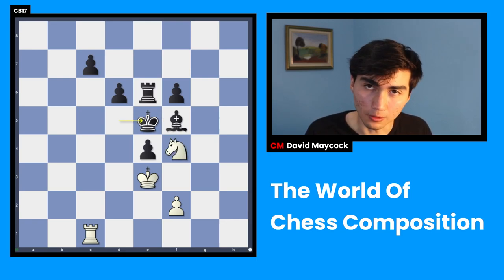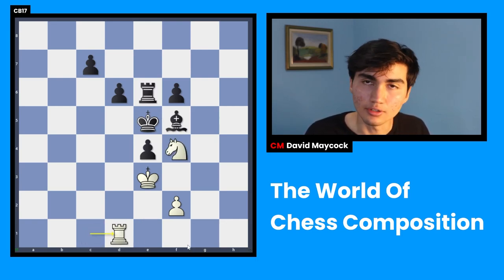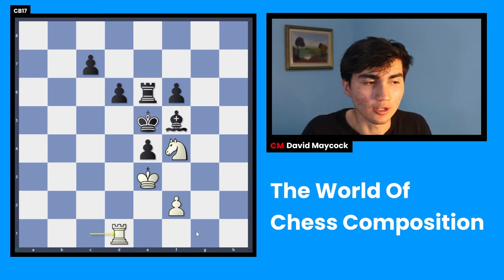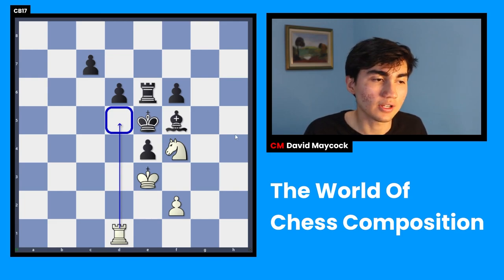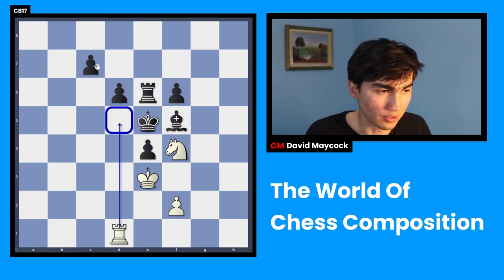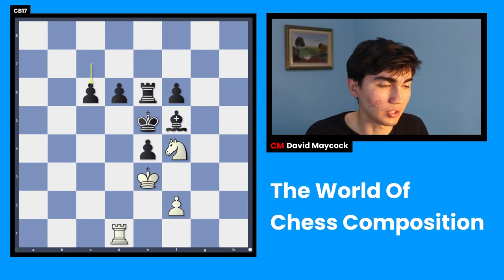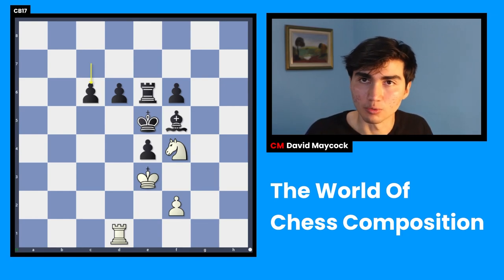What is winning for white is rook d1 — the silent move. This is not a capture and not a check, but it's the most forcing move in the position. It's threatening checkmate, that's why it's so forcing. And in fact there's only one way to stop that with c6. And this is the whole point — this is the brilliant part of the puzzle. This is what made me fall in love with chess composition.